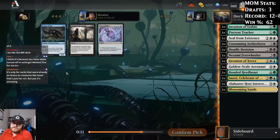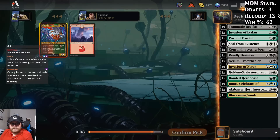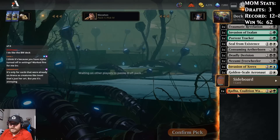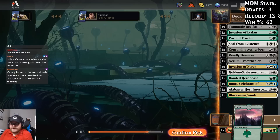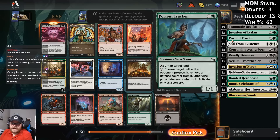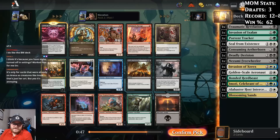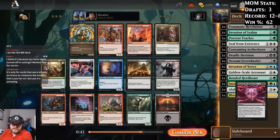We'll take a Traumatic Revelation now. Poor Rada — she was so good in her own format and so bad in this one. Another Breach the Multiverse. We had a pretty good experience with it last time, and I think we're taking it again. With Poor Tent Tracker we can even ramp into it if we end up in black-green. I do like Invasion of Lorwyn — maybe it wheels — but we'll take another Breach.